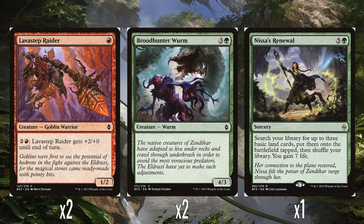We've got two Lavastep Raiders — 1 red mana for a 1-2. You can spend 2 and a red to give it +2/+0 until end of turn — just another way of using all that mana you're probably generating. And then two Brute Hunter Worms — 3 and a green for a 4-3. Just a vanilla 4-3. It's fine.